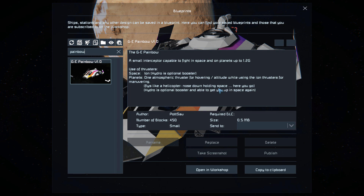There's a little bit of information about it on the Steam Workshop page which is very useful. It says it flies like a helicopter on a planet — we need to have the nose down, holding space in order to boost ourselves around. We'll test that out a bit later.